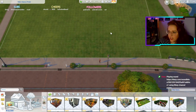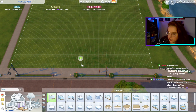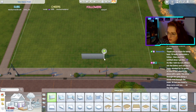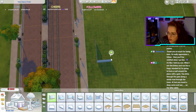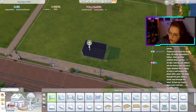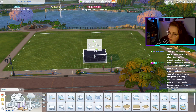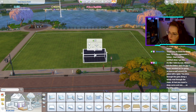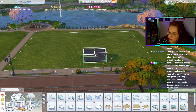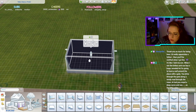Right, five by eight for an entranceway — I'm building her a freaking mansion! Alright, eight wide, let's do a little frontier: one, two, three, four, five, six, seven, eight — one, two, three, four, five. Okay, cool.